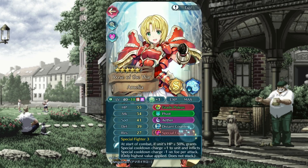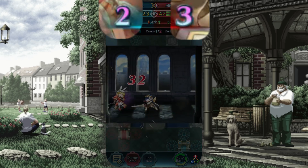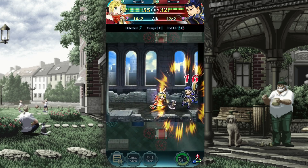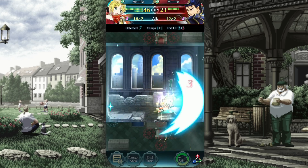Amelia's B skill is Special Fighter, a skill that only a few select speedy armors are able to leverage properly, and she more than makes the cut. As long as Amelia is at 23 HP or above, she will do two things during combat: slow down the enemy's special cooldown by one, and speed up her own special cooldown by one with every exchange. As long as Amelia doubles the enemy, she's guaranteed to proc Aether. Mamma mia, now that's a spicy meatball.